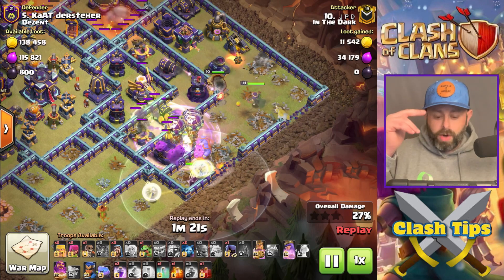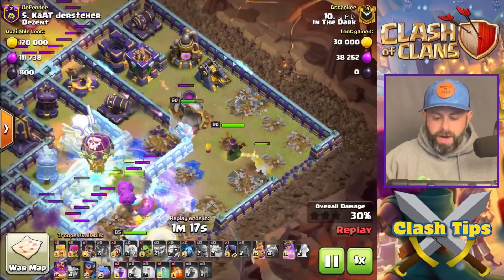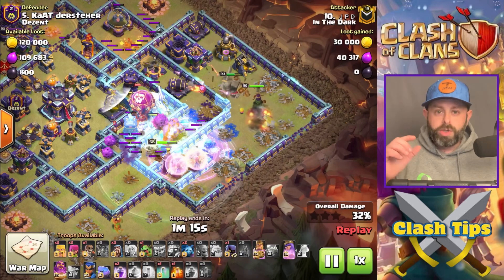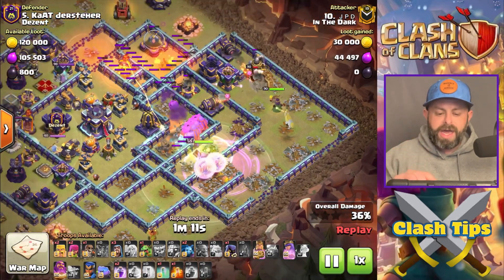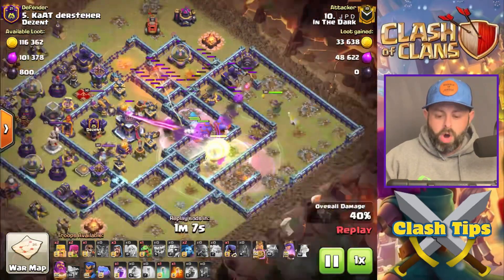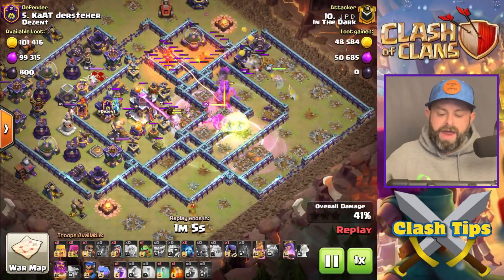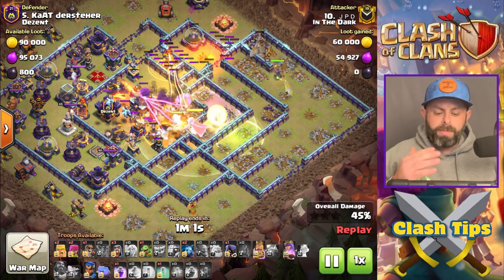You want to do the Flame Flinger on one side and the Grand Warden on the other side. There was this open compartment on the right side where the Super Bowlers and the Titan could have strayed, but he used his King and his Queen — knowing the Flame Flinger was going to destroy the walls — to come around and flank while sending the main portion of the army right at the middle.